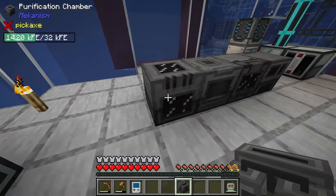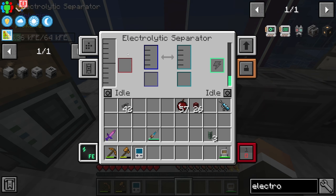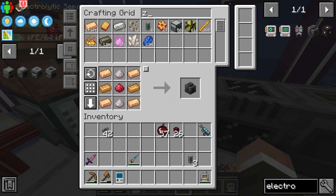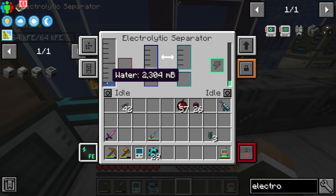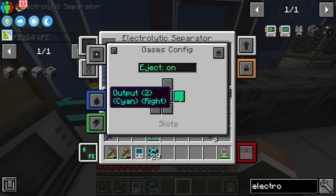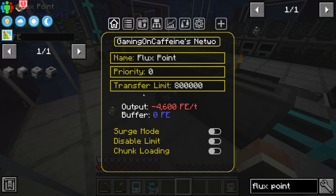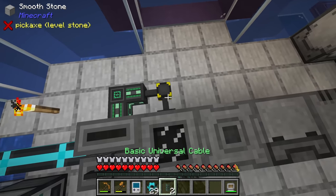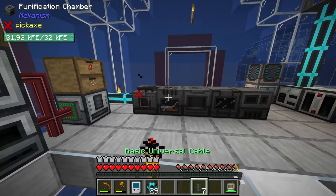The electrolytic separator breaks down water into hydrogen and oxygen using power. We're close to a water supply, so we run a pipe from the water source. By default the machine outputs oxygen to the right-hand side, which is directly into our purification chamber. We add a temporary flux point for power and connect universal cable. The system appears to be working, though we need to check if we're producing enough oxygen.